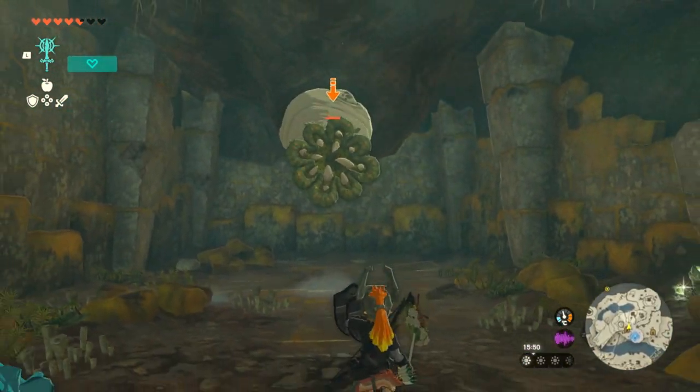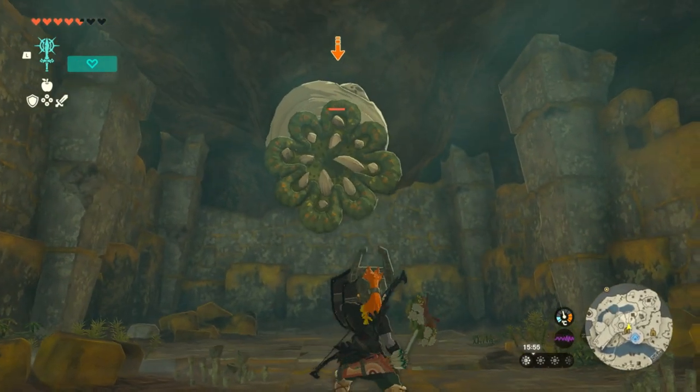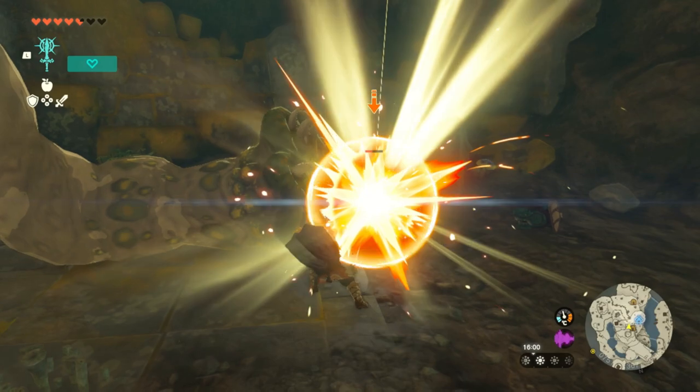And then it will stun it. So you can either do that with arrows, or you can get right up close. Wait for it to open up its eye again — you're basically trying to get it to open its eye. Hit it, and just like that, beat on its eye.